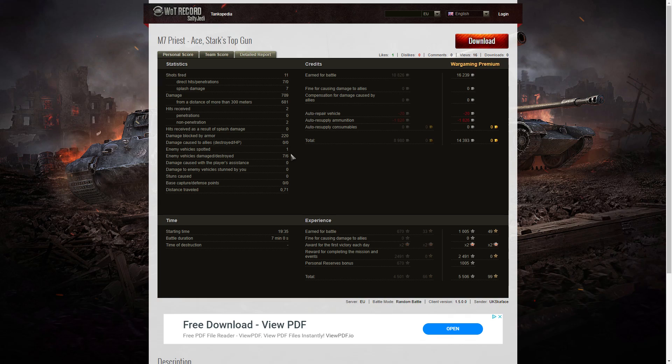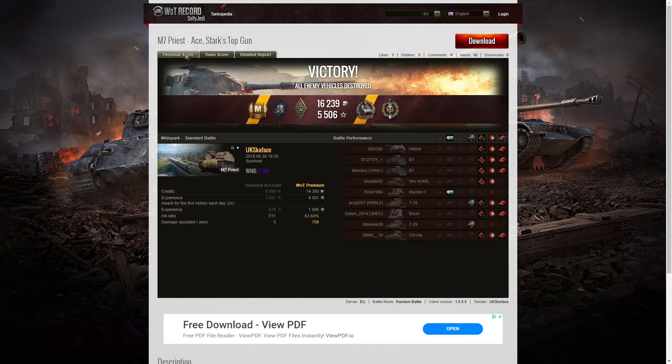He spotted one enemy vehicle — which I think was the Marder towards the end of the game. He damaged seven of the enemy and killed six of them. On a premium account he earned 16,239 credits, and after repair and ammunition resupply took away 14,393 credits — the ammunition on this arty is very cheap. He received 1,005 XP times two for the first victory, a reward for completing the mission of 2,491, and a personal reserve bonus of 1,005 — totalling 5,506 experience points altogether. So a very satisfactory Ace, Stark's Medal and Top Gun from this game.